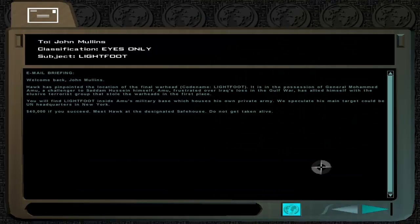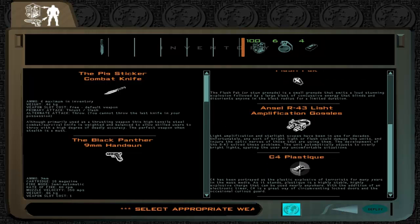This mission is Lightfoot, which takes place in Iraq. What we're doing is we're trying to locate the fourth nuke, which is actually the final one. It's been codenamed Lightfoot, and we have to infiltrate General Amu's base, who is supposedly going to be giving this nuke to Saddam Hussein, who was actually alive at the time of the making of this game. There's some really shady stuff going on with nuclear weapons here. So we're going to take some armor, grenades, and plastics — but we'll never use those.